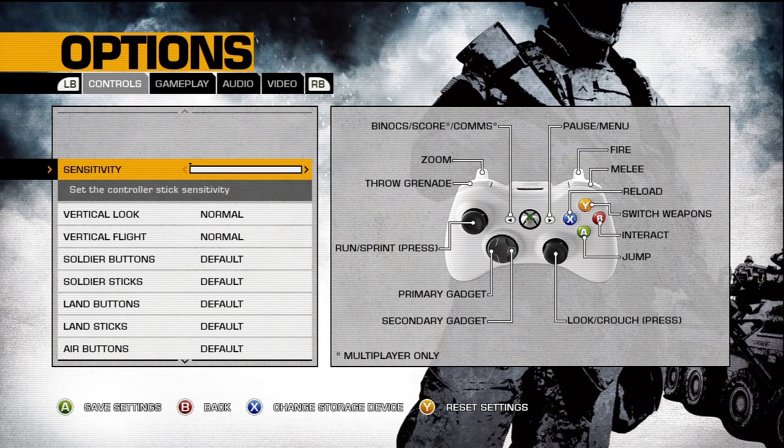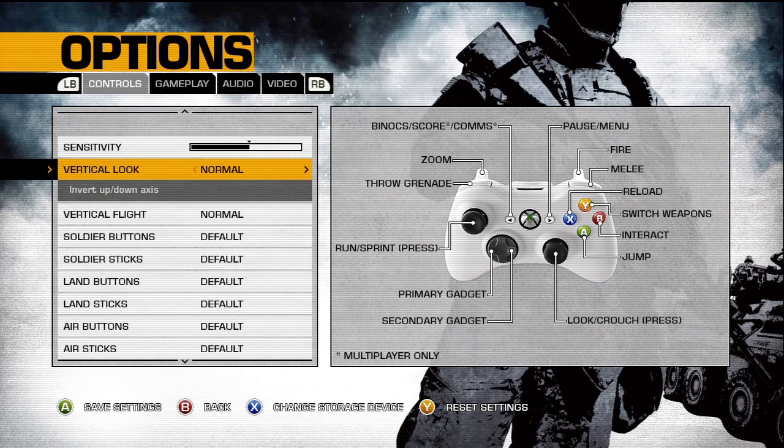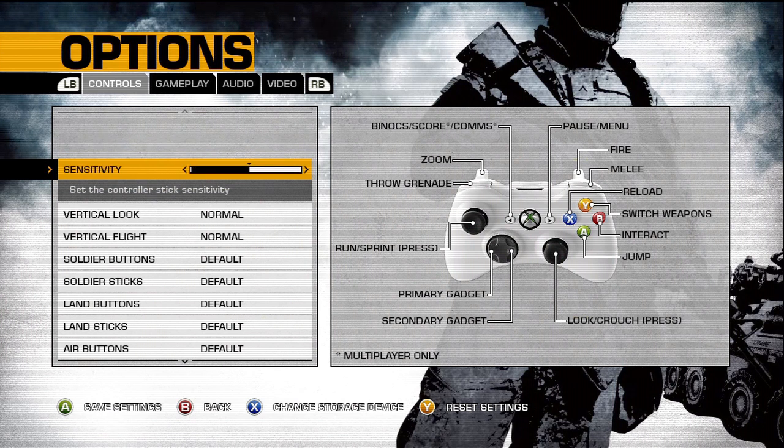I like to play on 8. And once again, like I said in my previous video, that's really helpful to mess around with if you feel like you can't turn around or look fast enough to shoot people. Or you might want to lower it if it's too fast and you keep bringing your crosshairs way past them.